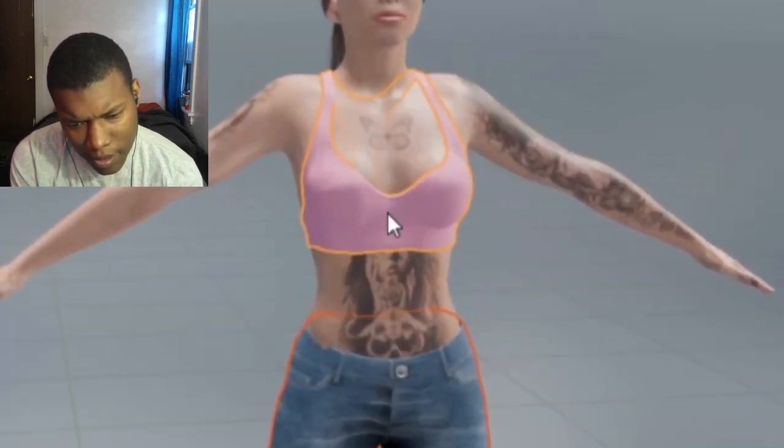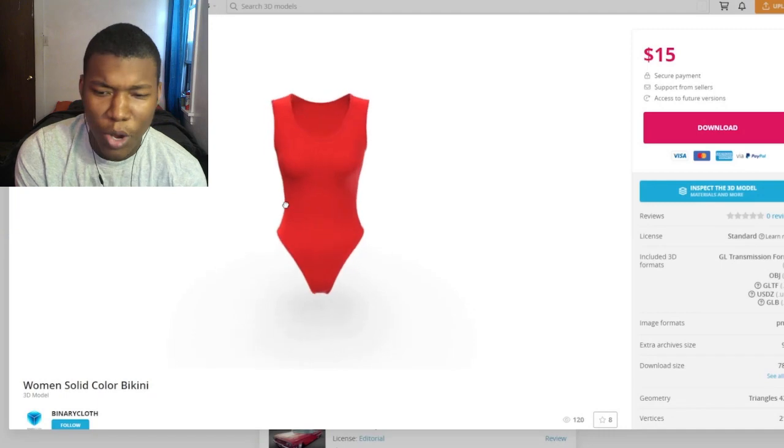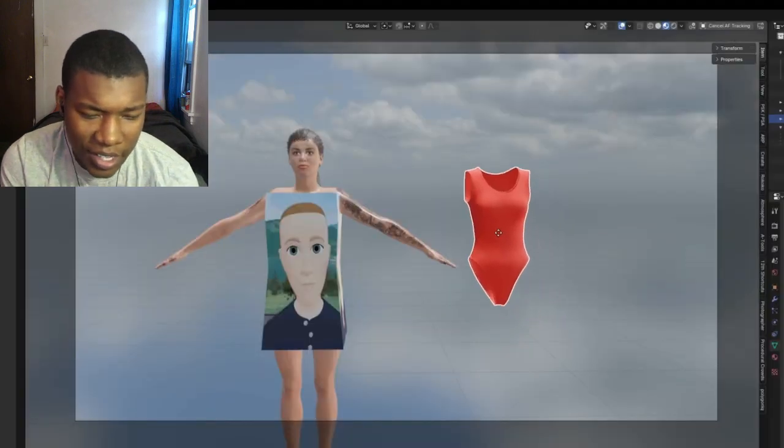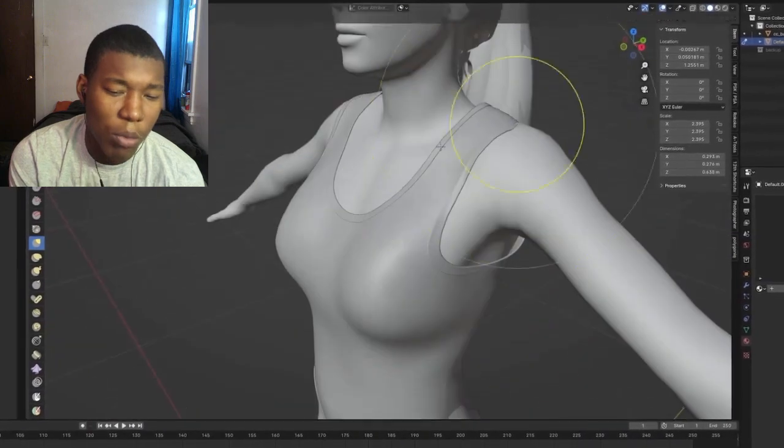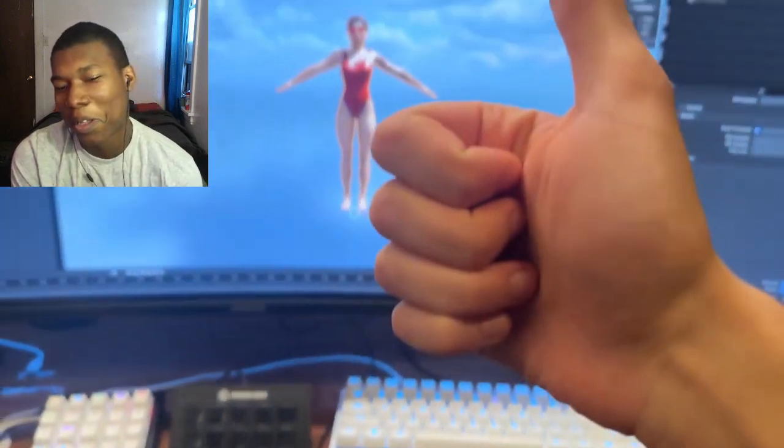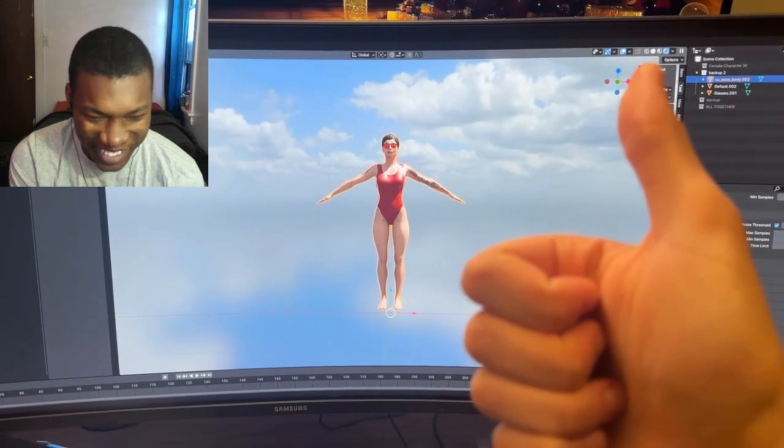I had to take one for the team — this is not my proudest moment. I took a female character from our concept trailer and paid $15 for a virtual bikini. It gets worse — the suit didn't fit, not even close, so I had to sculpt it. That was probably the weirdest 15 minutes I've ever spent on my PC. Everything is textured.